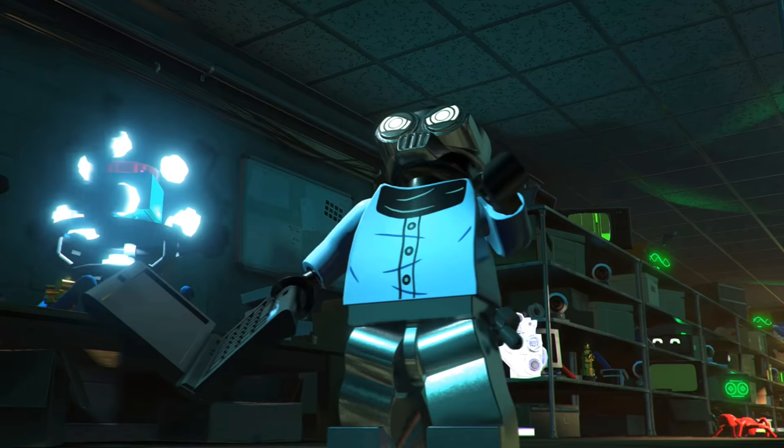Moving on, we're going to talk about the villains in the trailer. First off we have the Incredibles 2 villain known as Screenslaver, and he looks extremely cool. This minifigure just looks so much better in-game compared to the actual LEGO sets. I'm pretty sure what we're seeing is a level during free play because we see Screenslaver's idle animation, which could suggest the player is playing as him. We can also see a minikit to his left. It could also be an interior in the hub world — it would be pretty awesome if we can wander around in Screenslaver's hideout.